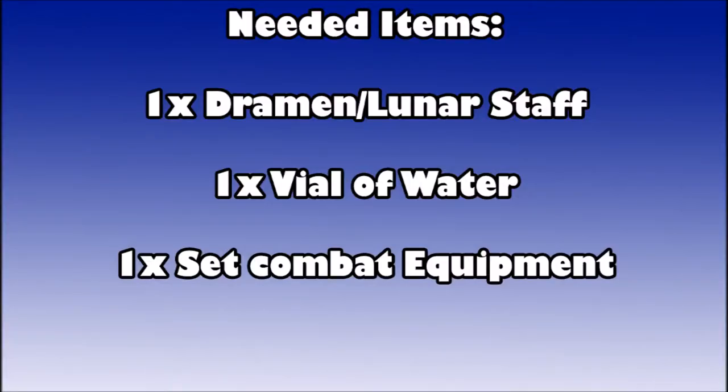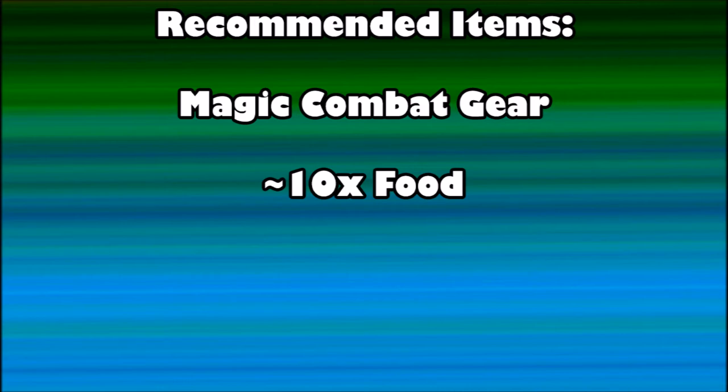Some items you're going to need are a Draymond or a Lunar Staff - you need one of those to get to Zanaris. You're going to need a Vial of Water for making a potion and one set of combat equipment, as you'll be fighting a Gorak. If you're max combat you probably don't need it, but it'll make the quest go faster. I'm going to recommend a set of magic combat gear, since the Goraks are weak to water spells, so bring some water magic. And around 10 food - if you're lower level, the Goraks can be kind of tough. You can never be too safe.